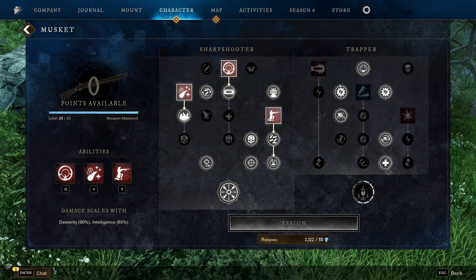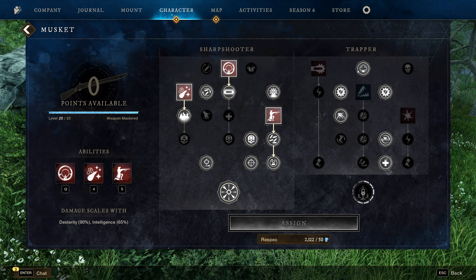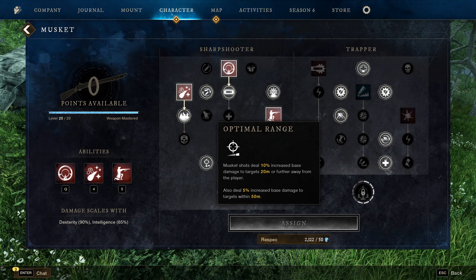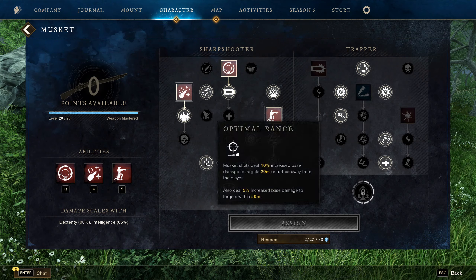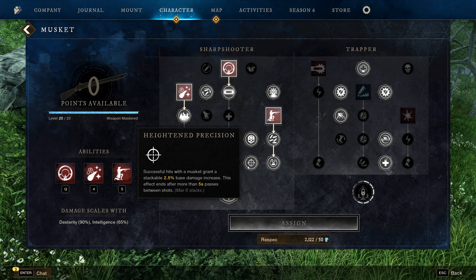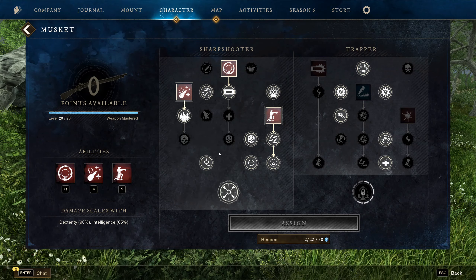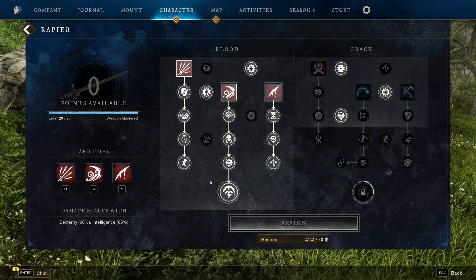Kicking When They're Down: deal 10% more base damage with active slow or crowd control effects. Hitting a target with an active debuff grants Empower, increasing damage by 5% for 5 seconds — this comes from your party or your Powder Burn. Dead Eye increases armor penetration by 10% against targets not blocking with a shield. Salt on the Wound: 10% increased base damage to targets below 30% HP. Optimal Range: shots deal 10% increased base damage to targets 20+ meters away. Heightened Precision: successful hits grant stacking 2.5% base damage increase, max 6 stacks — keep shooting to maintain stacks.